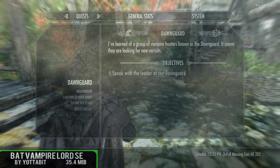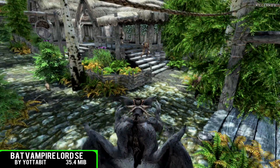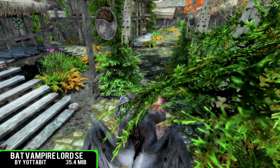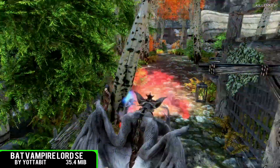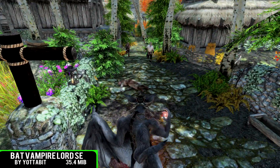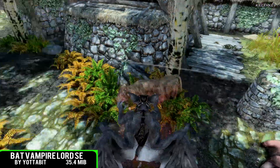For the fifth and final spot in the video is going to be Bat Vampire Lord, coming in at 35.4 megabytes of a download. Now for this one, it is a little bit tricky to grab on PC — this is obviously a port all the way from Nexusmods.com, where there are a bunch of manual files you have to download and encode yourself, which is awfully annoying. But for this one it is very easy — it's basically compiled all of the versions you would get on the Nexus over onto the Bethesda.net website, so just click a button and away you go.